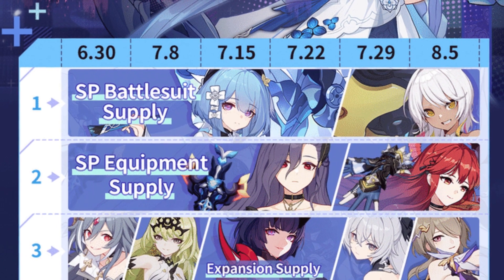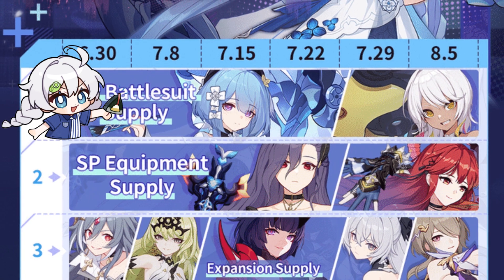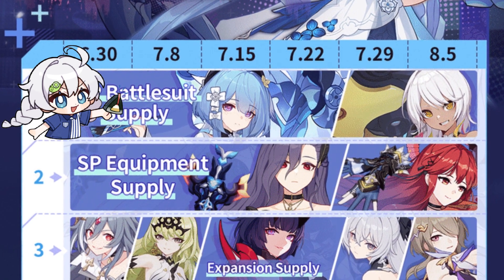For the SP supply line, if you are building a physical team, I'd recommend going with Grisio as she is the newest and her kit may be more useful in the future.